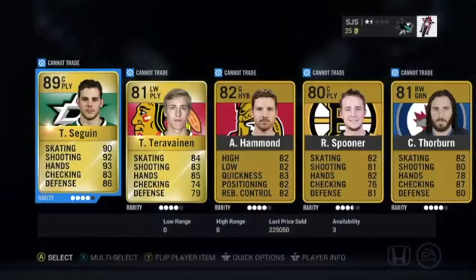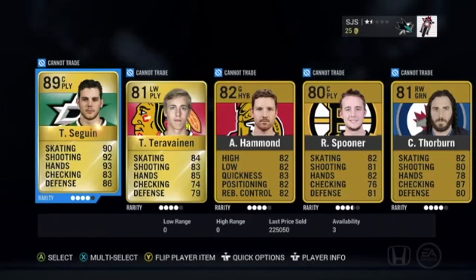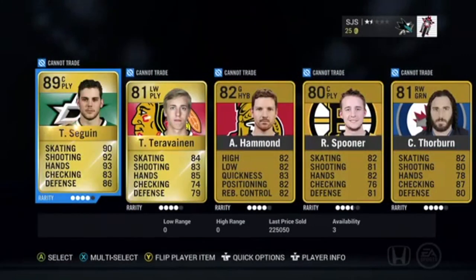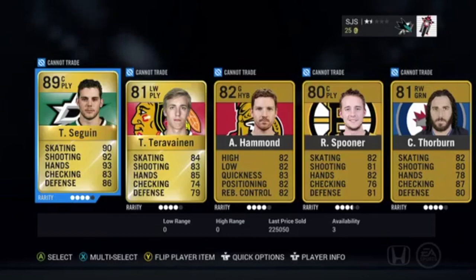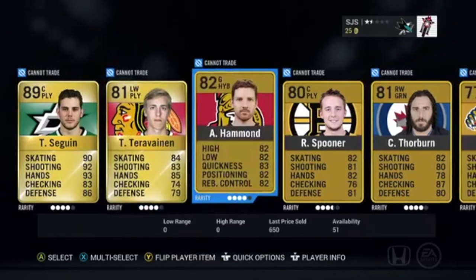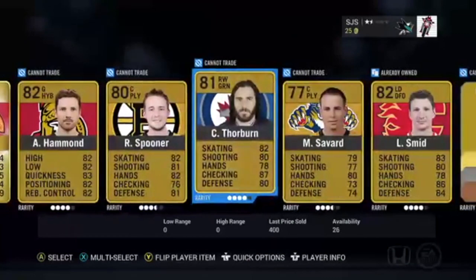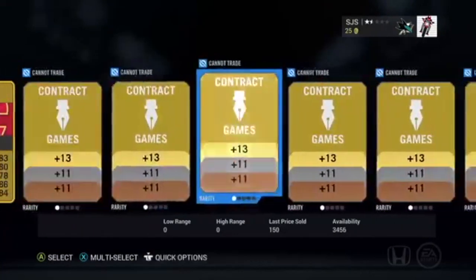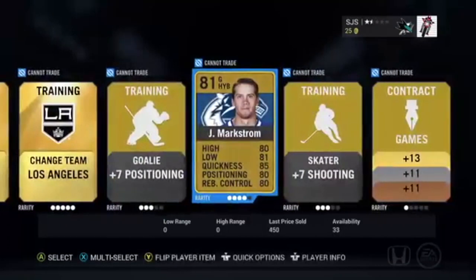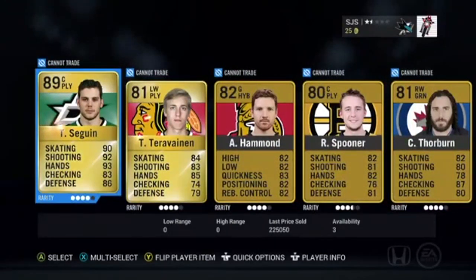I'm gonna skip the pack animation — OH MY GOD YES! TYLER SAGEN! YES! We just got it! And the Hamburglar! We just keep getting good pulls, this is just great! Tyler Sagen, you're gonna be my captain! And we got Tamo Terravinen, Andrew Hammond, Spooner, Thorburn, Savard, Smeed again — get outta here Smeed! Markstrom, okay. Oh Tyler Sagen — beginning of the year, Tyler Sagen!